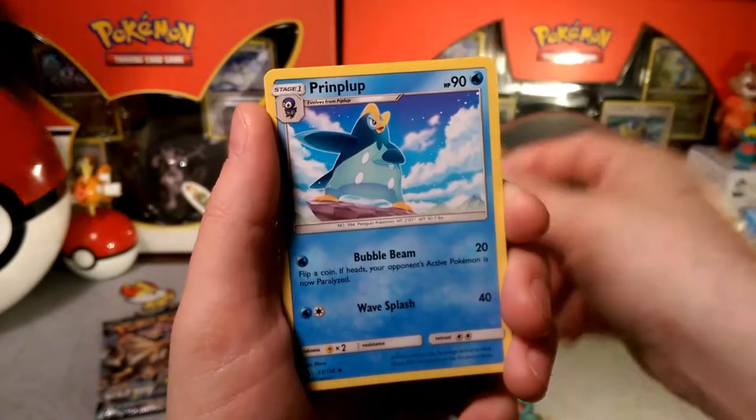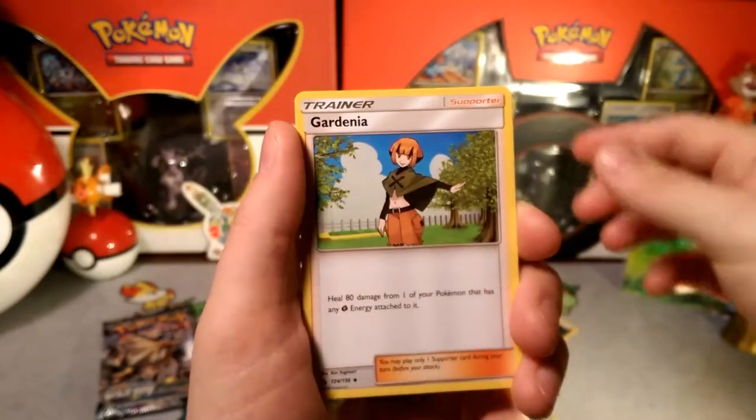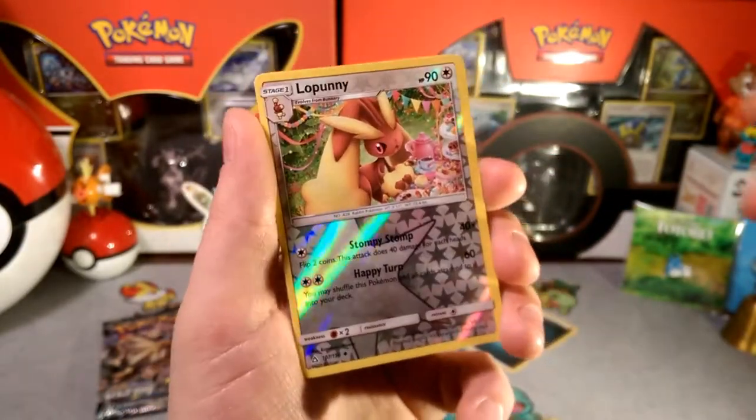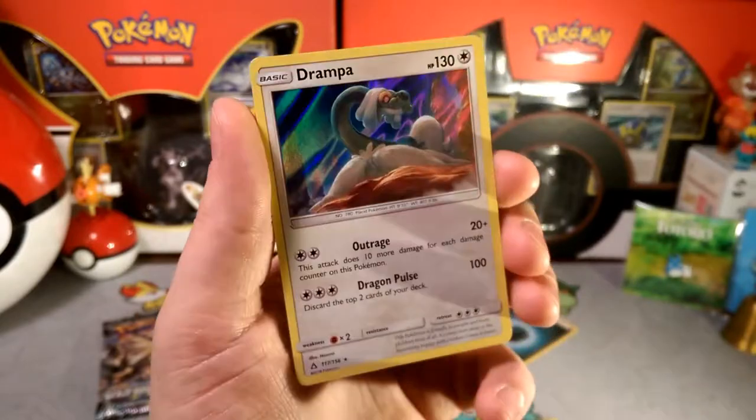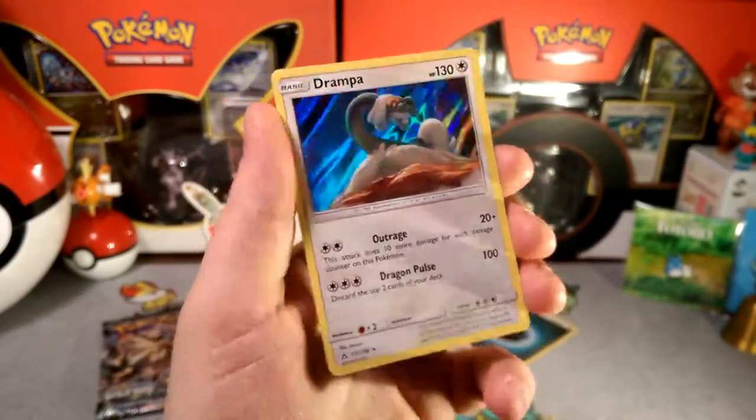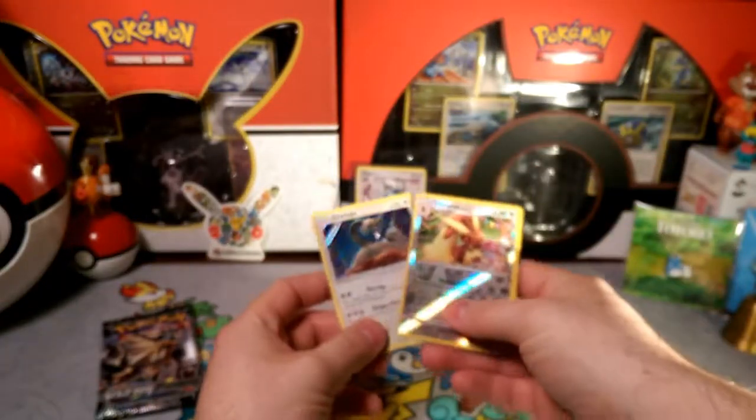Primarina — we got the Gardenia heal, so that damage reverse is an uncommon. Lopunny with Stomp Stomp and Happy Turn. And our rare is a Drampa Holo with that Outrage — pretty cool! A Drampa Holo, I do like Drampa.